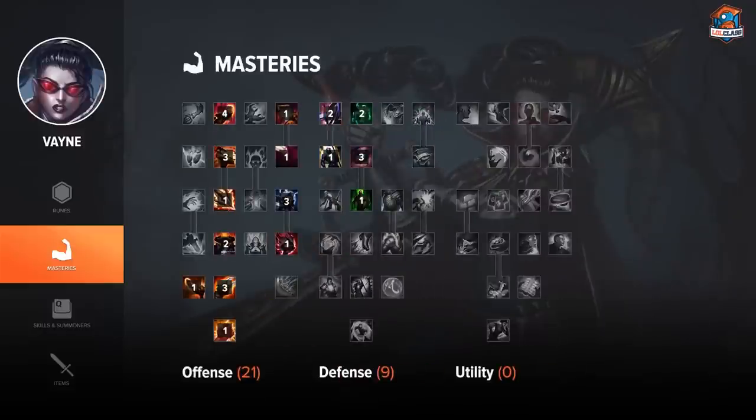Vayne's just like any other AD carry where you go the standard 21-9-0 on Masteries. It's even more important that you go the 9 in defense because she has such low base HP, but otherwise it's just completely standard.